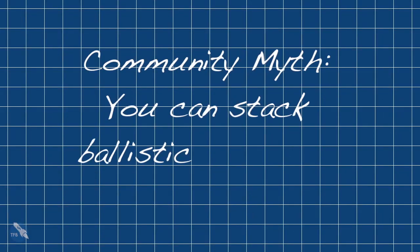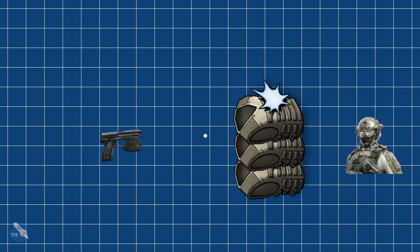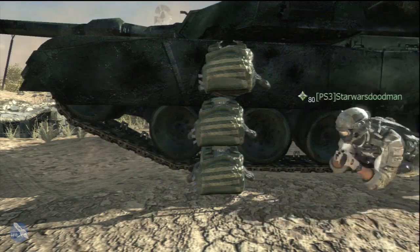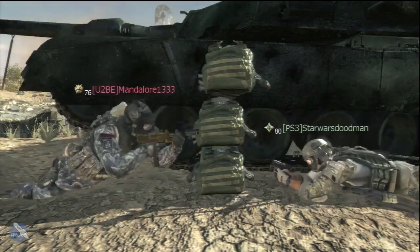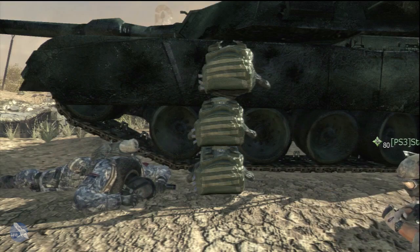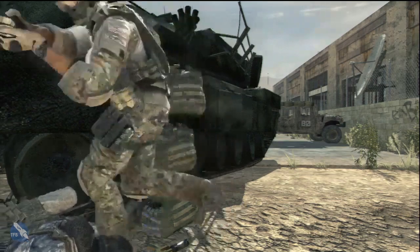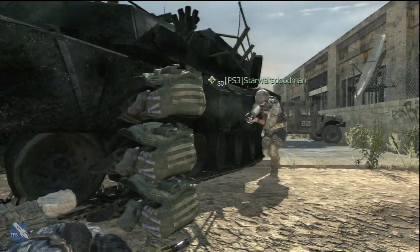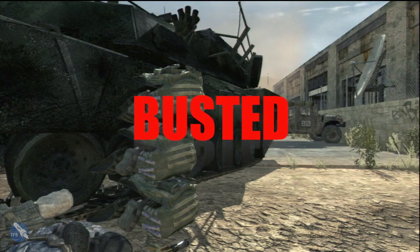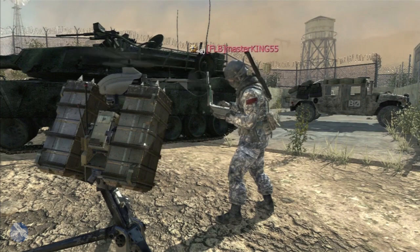Our community myth is whether you can stack ballistic vests and make a barrier out of them. We're going to take three ballistic vests and see if they'll stop a bullet from a pistol. As you can see, we were able to stack the vests, however the vests did not stop a bullet going through them — it killed my buddy on the other side. You can clearly walk through them, so they do not cause a barrier. We're officially calling this myth busted.